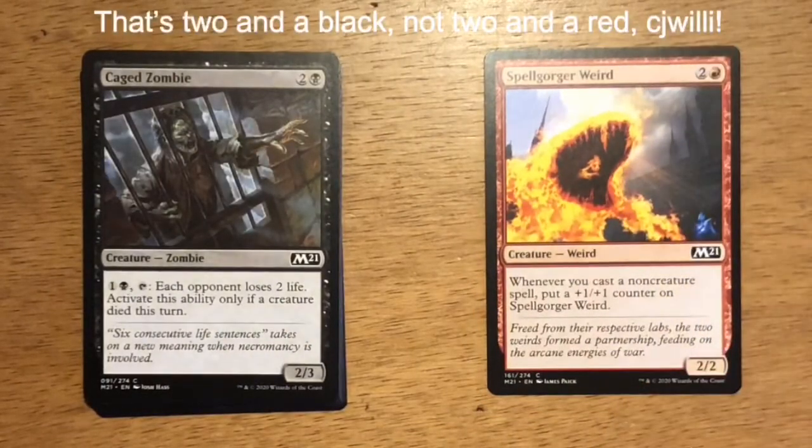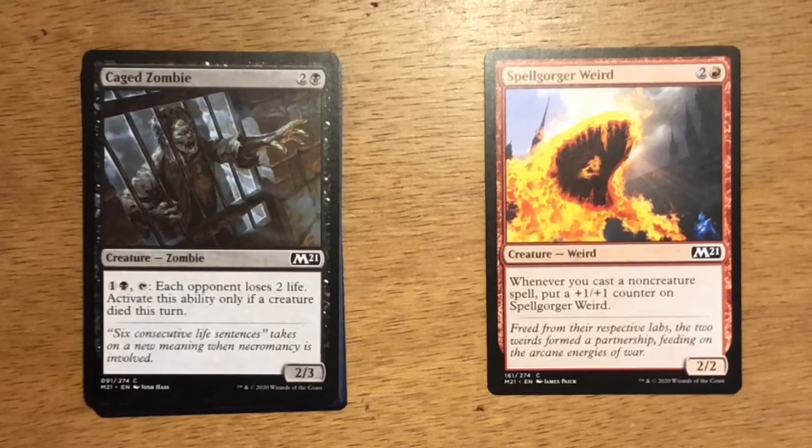Next up is Caged Zombie — three mana, two and a black. It's a Zombie at 2/3. You can pay one and a black, tap it, and each opponent loses two life. Activate this ability only if a creature died this turn. I think this card does enough work. Creatures are going to die constantly, and if you've kept mana in reserve you're going to be able to activate it and slowly eke life away from your opponent.